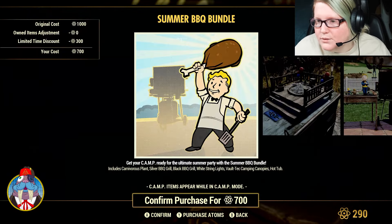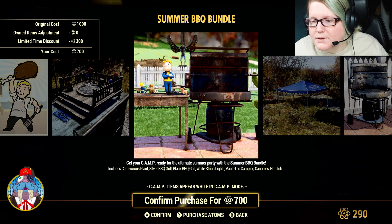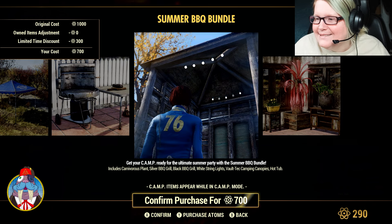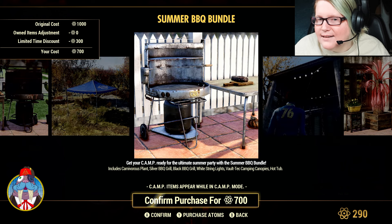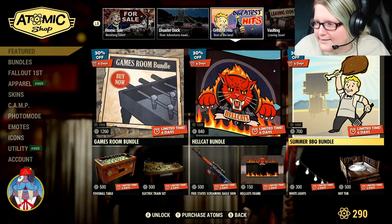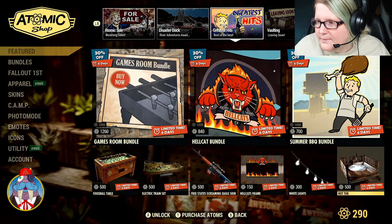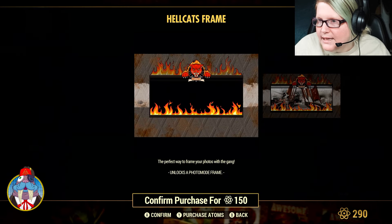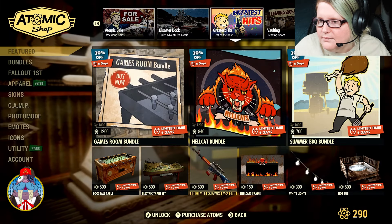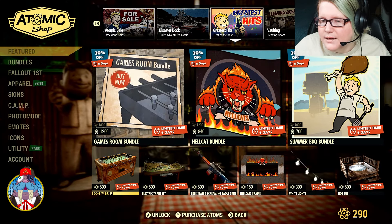The Summer Barbecue Bundle has the Carnivorous Plant, on sale for $700 Atoms. It includes the Silver Barbecue Grill, Black Barbecue Grill, White String Lights, Vault-Tec Camping Canopies, and the Hot Tub. Individually, White String Lights are $300 Atoms, the Hot Tub is $500 Atoms, and the Hellcat's Frame is $150 Atoms. Also available: the Free State Screaming Eagle, Electric Train Set at $500 Atoms, and the Foosball Table.